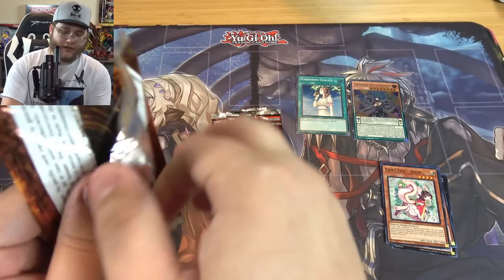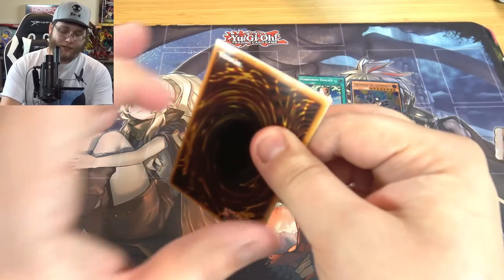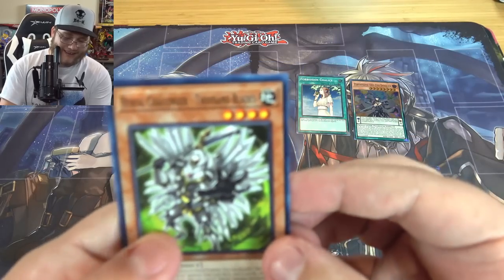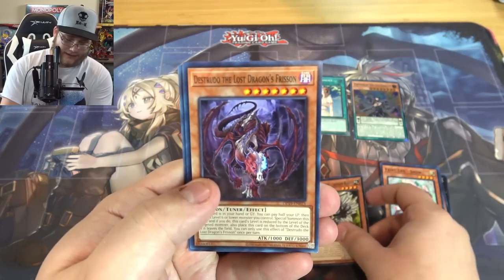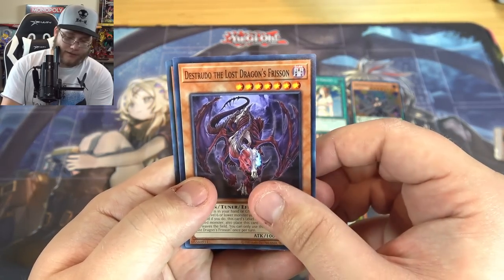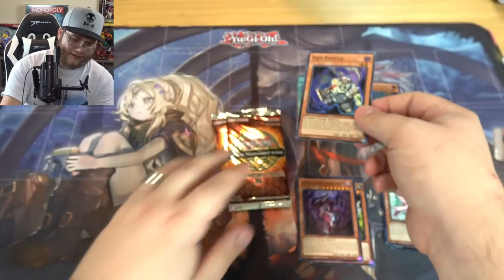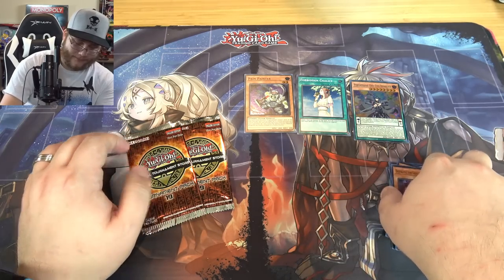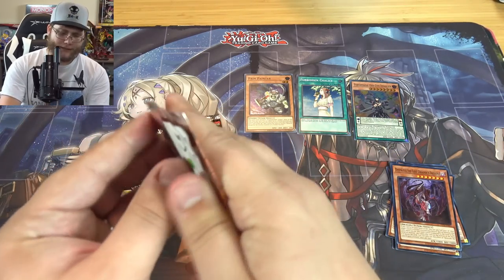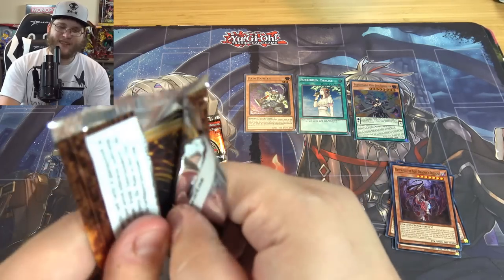There are only three cards per pack — I'm afraid if I'm not too careful I'm gonna bend them, so I take my time with these. We have Heroic Challenger Thousand Blades, then a Destrudo the Lost Dragon's Frisson, and Pain Painter — a card I haven't seen in quite a while. I have my old ones but out there I haven't really seen this card, so it's kind of cool to see another Plaguespreader. I liked his artwork and stuff.